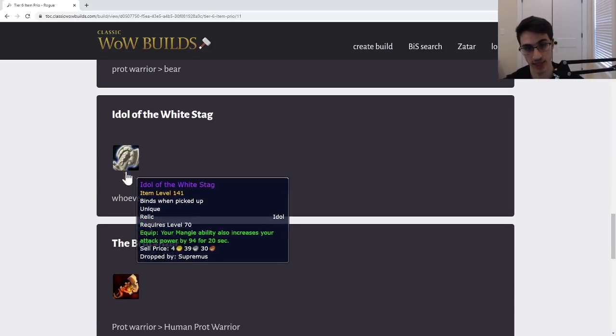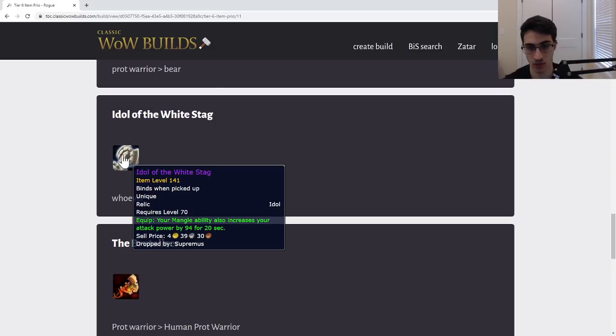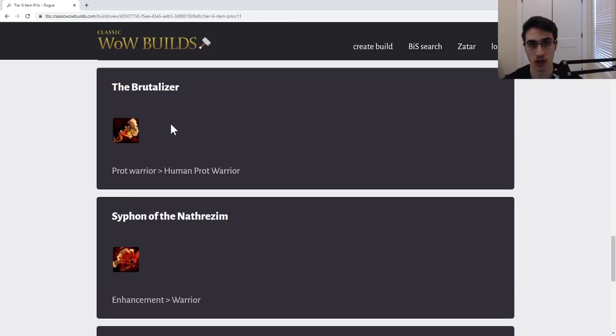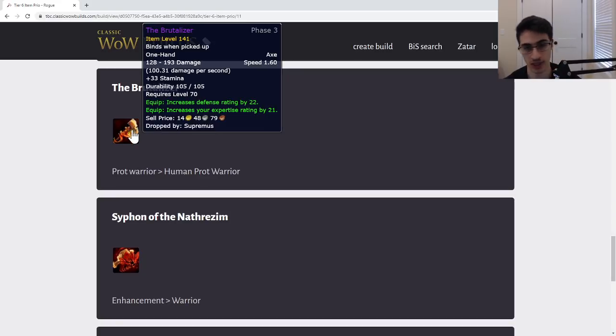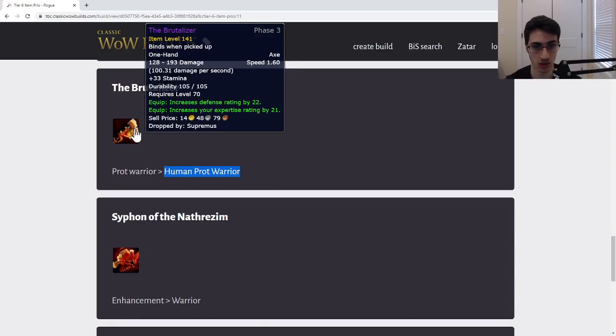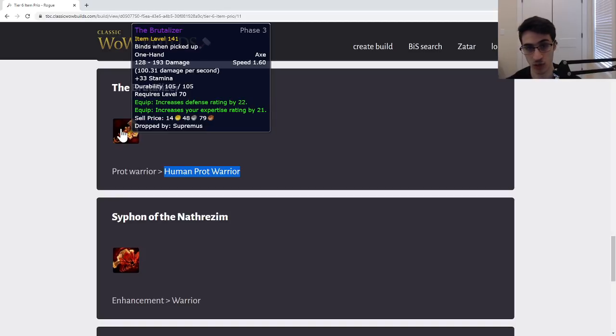The Idol of the White Stag — give it to a Druid and don't worry about it too much. Next, the Brutalizer — this is best in slot for a non-Human Prot Warrior. A Human Warrior is going to want the sword from Mother Shahraz that's fast. This is still good for a Human Prot Warrior and would hold them over, though they might prefer the Mallet of the Tides because of their racial for maces and swords. Best in slot for every Prot Warrior that is not Human — great item for a tank warrior.